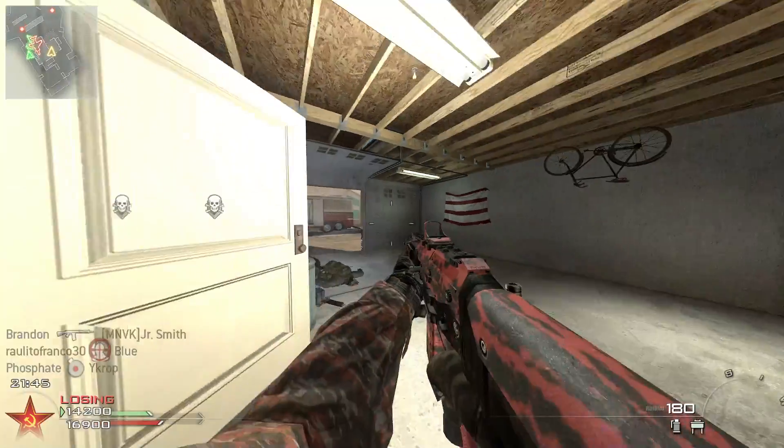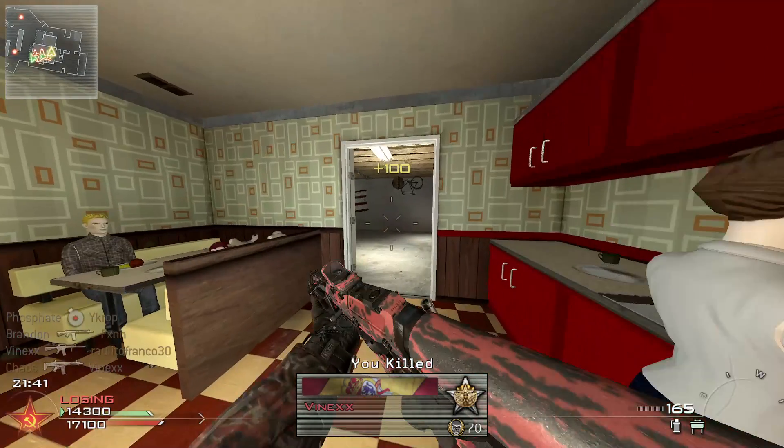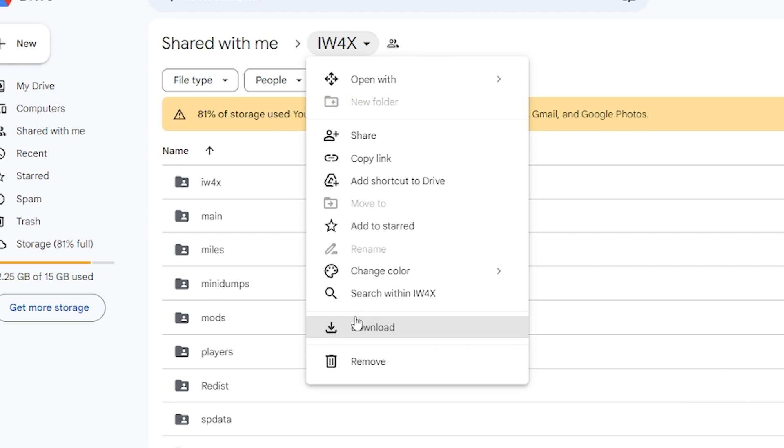The first thing I'm gonna go over is if you don't have anything installed. I'm gonna go over iW4x first since the process is slightly different. In order to get the files for this game, you'll have to go to the Google Drive link I put in the description. Click the iW4x at the top of the screen and click download. It should download the game in 2 gigabyte increments. Once it's done, just look at the numbers of each zip file and extract them one by one, then combine the folders. It is a bit tedious, but unfortunately that's how Google Drive works.